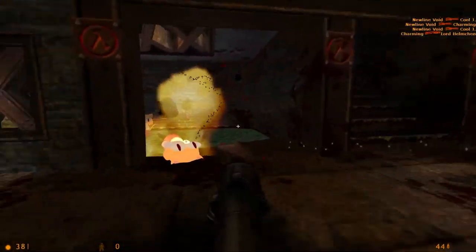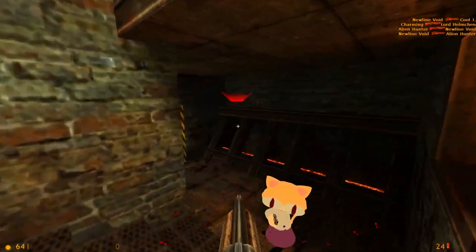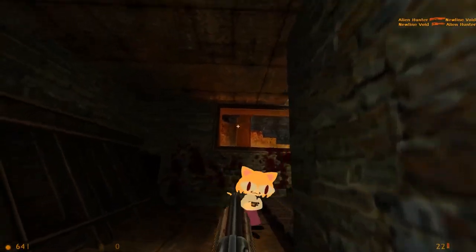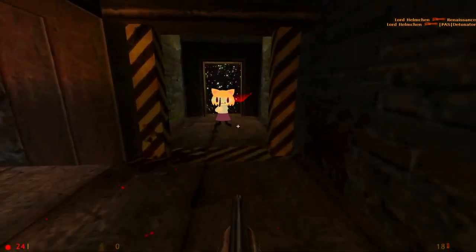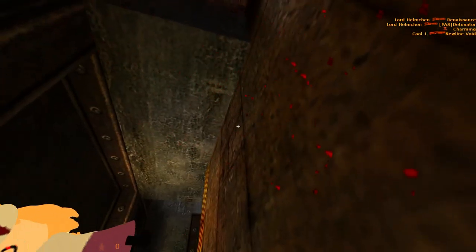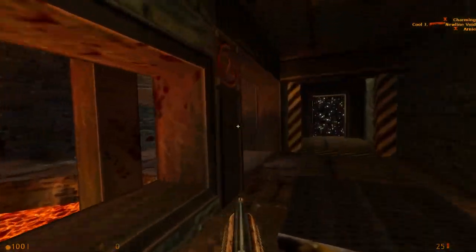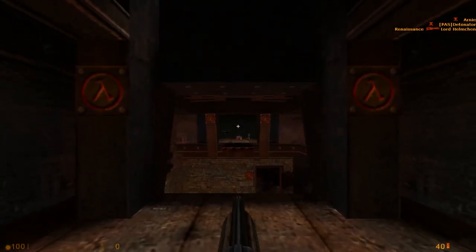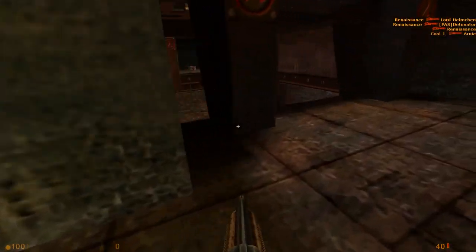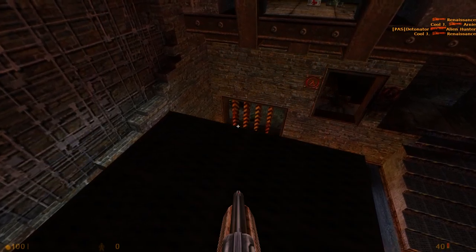The mega health fills your health to 200 but then slowly whittles back down. I always forget about it. I also have to say though — the jibbing in Deathmatch Classic isn't nearly as satisfying as it was in Quake, and I don't even think it's as satisfying as Half-Life. It's not that they didn't try — the explosions and body parts seem to have more fidelity — but they're just not as bright, and it doesn't have that jib sound from Quake. I would have combined it with the jib sound from Half-Life, because that's still the most satisfying jib sound of all time.